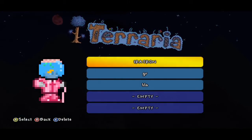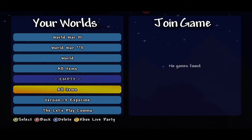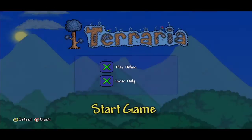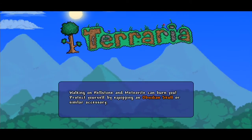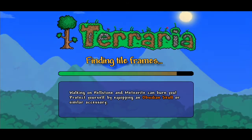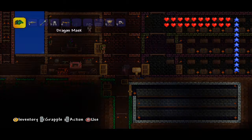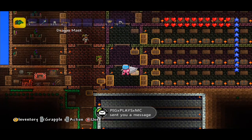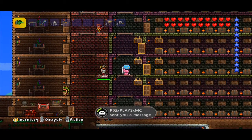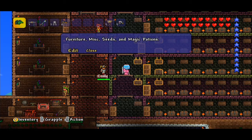Hey folks, this is Iratron — thank you very much for joining us tonight. We will continue going through another tier of our all-items map for the game Terraria on the Xbox 360 edition. In previous videos we went through all the weapons and all the armor, and now it is time to scope out furniture, miscellaneous items, seeds, and magic potions.